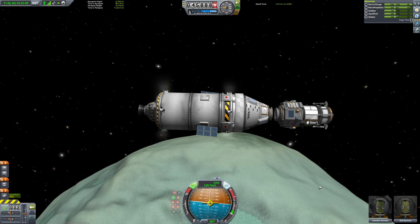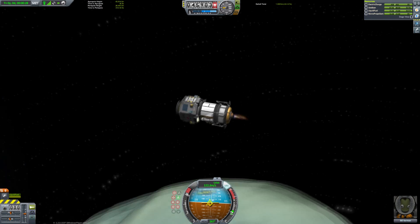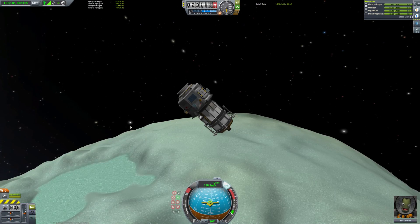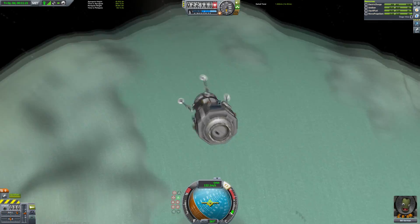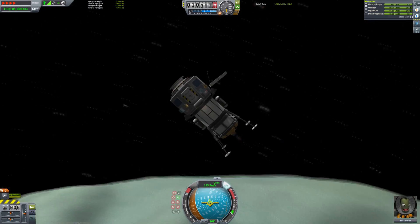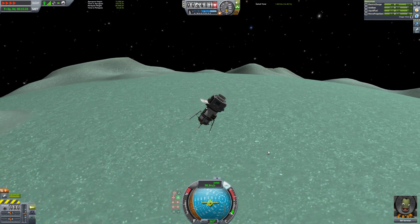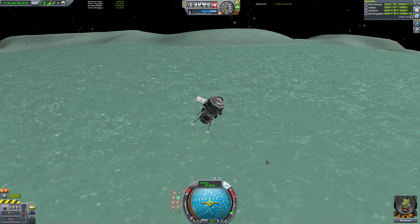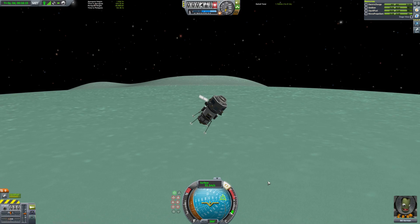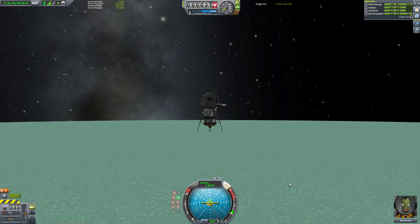We can go ahead and detach that lander now, move our mothership out of the way, switch back to the lander, and begin our burn retrograde. We're heading for the Greater Flats, which is where all new players should be aiming for their first Minmus landing — it's especially easy as it's completely flat. This lander doesn't really need that communications aerial since we have a Kerbal controlling it, but it looks nice. As you can see, it takes very very little fuel to slow ourselves down sufficiently to land.